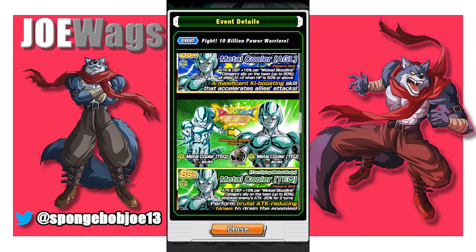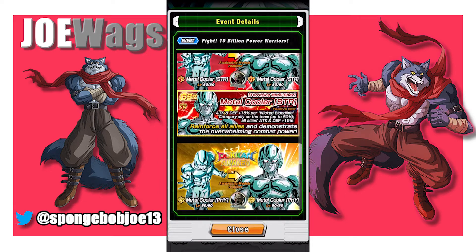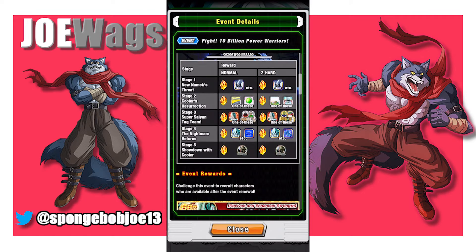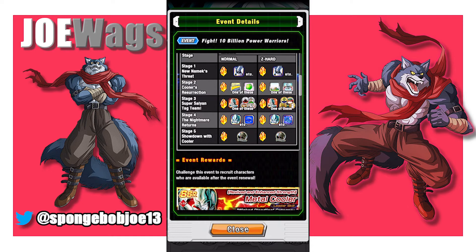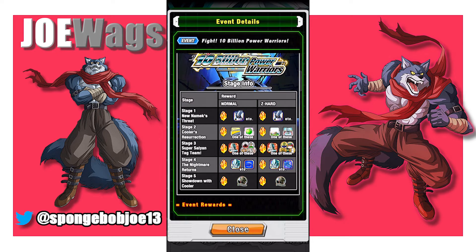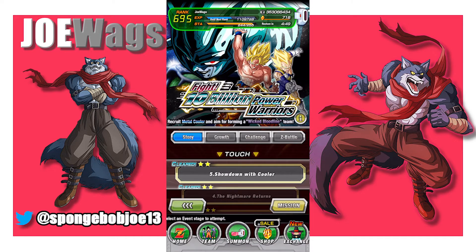If the Cooler event is up, you could actually make a full Metal Cooler team that's not half bad — they awaken and synergize and link really well. This is a great substitute for the Ginyu or Bardock if you want to do it all in one day. On stage three, you can farm up a Strength Metal Cooler who would be your free-to-play leader, with a Wicked Bloodline key giving HP, Attack, and Defense 30% — way better than that SR Goku you get on day one. On stage four, you can get a bunch of Metal Coolers of different typings, and since they have different names, you can run them all on the same team for a full Metal Cooler free-to-play lineup.